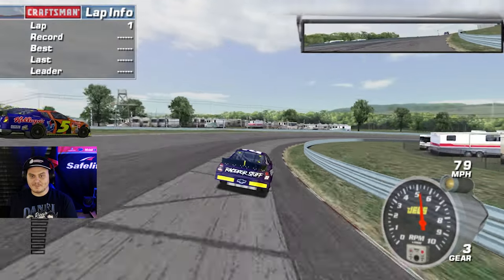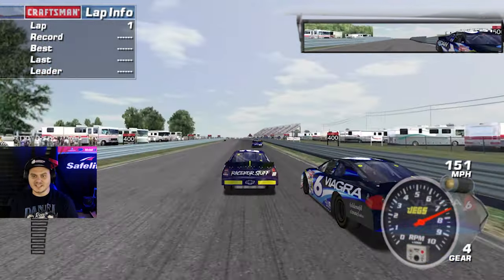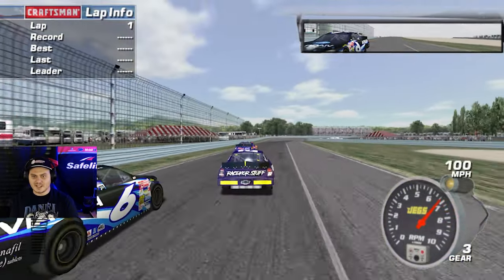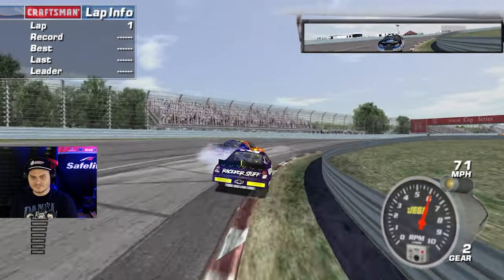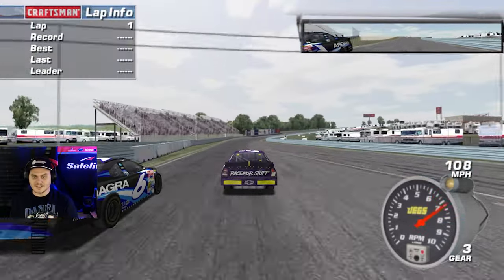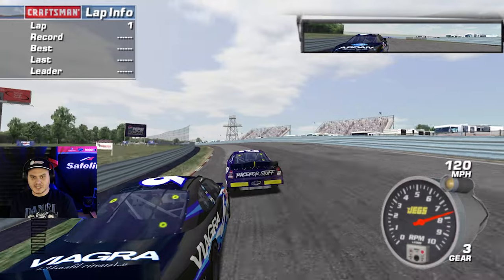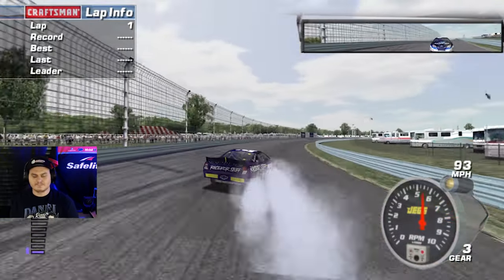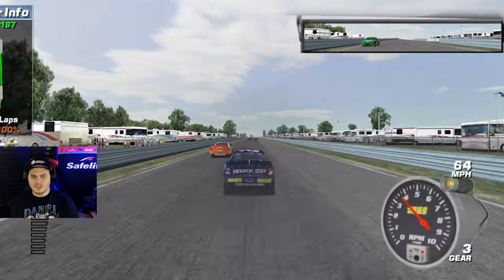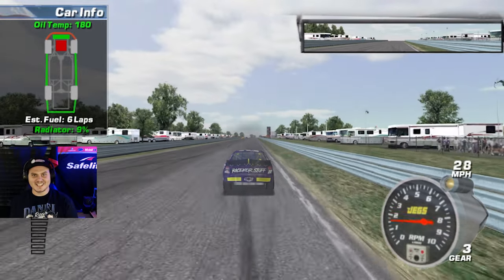If we can finish on the lead lap and not blow a motor, I'd say that's a pretty solid day for us. A big thing here is just not ending up in the sand traps. There's not a lot of walls that stick out to get you like they do at Sonoma, but you can definitely run into people and hurt your car that way. Mark Martin is one of the really good road course racers in real life and in this game, so if we can hang with him we might be in a good spot. But hey, I guess we found a spot where the wall comes out to get you and you can blow your motor.